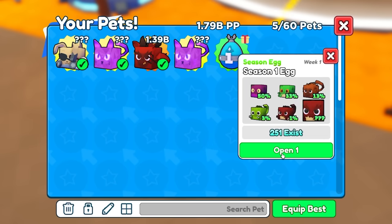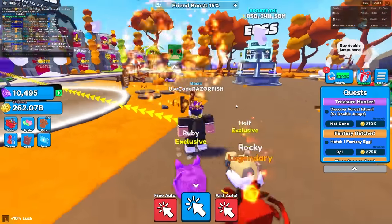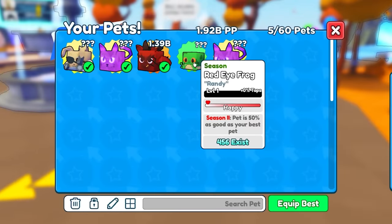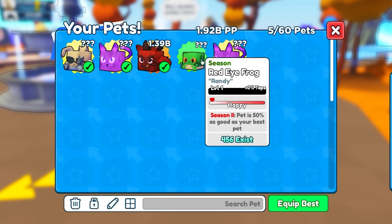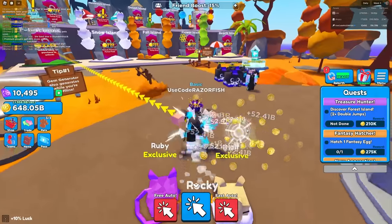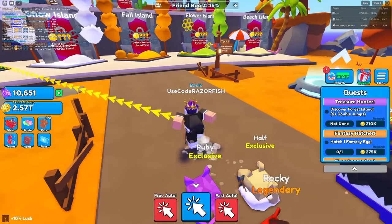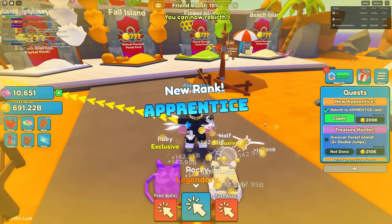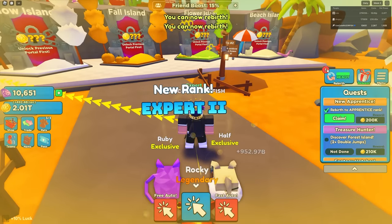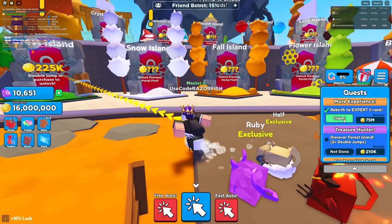Now I got a season one egg - let's see what we get. He said the exist count is broken right now. We got a Red-Eye Frog - it's a season two pet, 50% as good as your best pet. All these are the same so this is definitely my best team right now. I'm getting billions per click - I'm at a trillion right now! This is insane. We can rebirth - each click is a rebirth! We need some auto rebirth feature, this is just too fast.